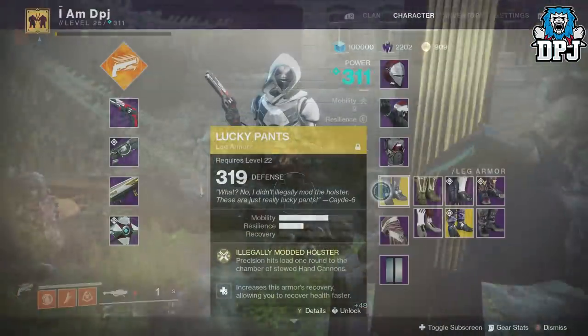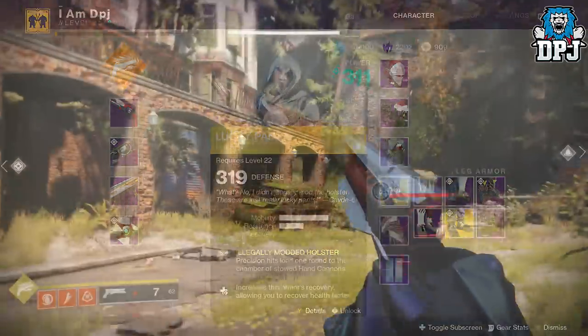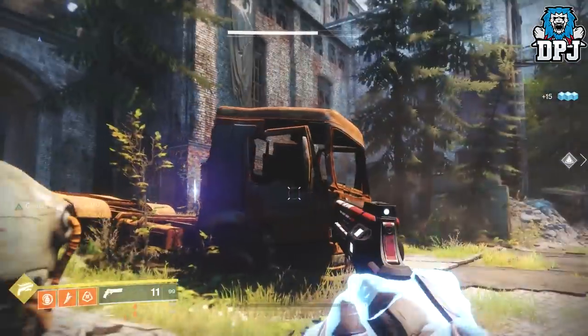The other glitch, which is amazing for constant damage, requires a Hunter and the exotic leg armor the Lucky Pants. These have been buffed and another perk has been added to them — Illegally Modded Holster. Precision hits load one round to the chamber of stowed hand cannons. This works, but it is indeed also glitched. You need to have two hand cannons equipped: one in your kinetic slot, the other in your energy slot.